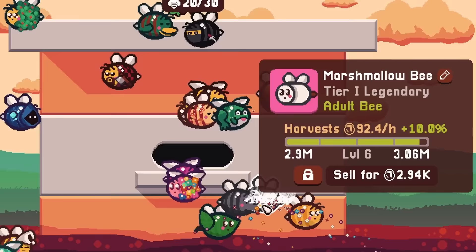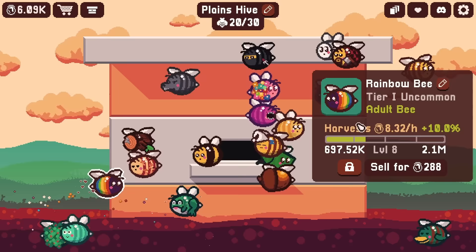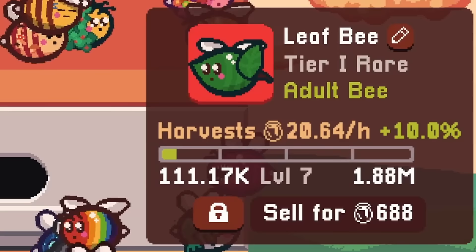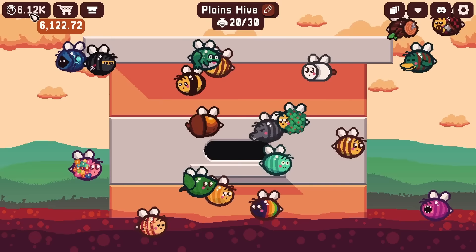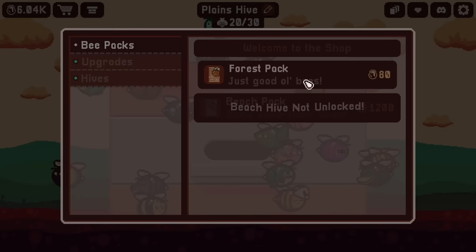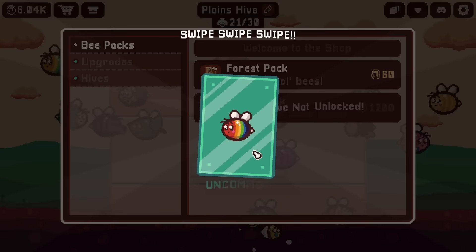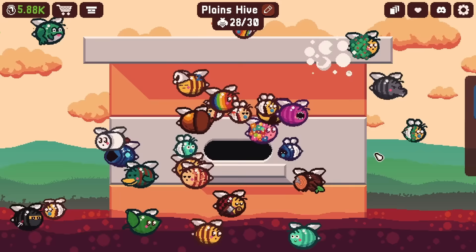Right now these other bees do not give us a whole lot of production on their own - this one's only 8 and then this one is 18, and it would take way too long to get their production up to the same level as the marshmallow. Even the frog bee doesn't do that much. So let's use the honey that we do have to fill up the rest of these slots in the hive. There are 10 more here, hoping for a good bee - a rare one is fine. A lot of commons though, so why don't we just sell some of you because you're not worth as much?